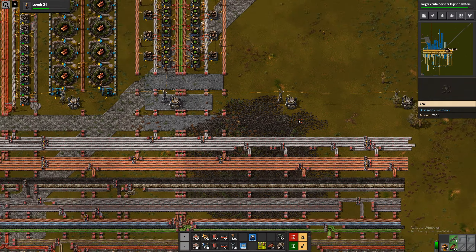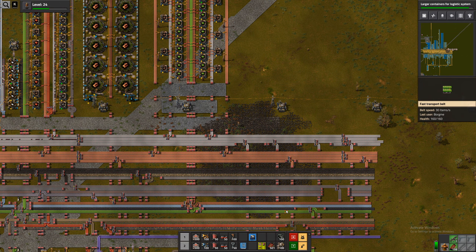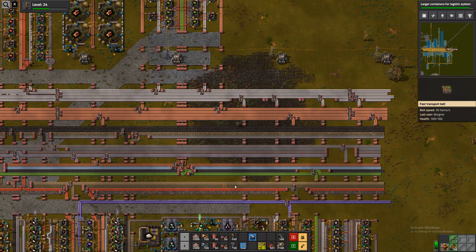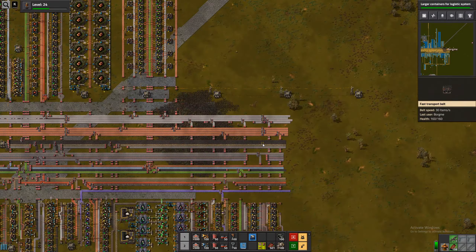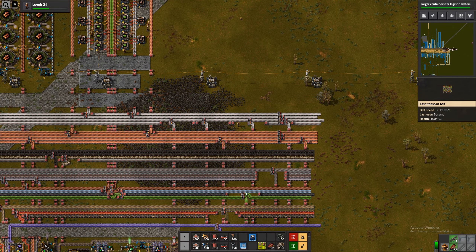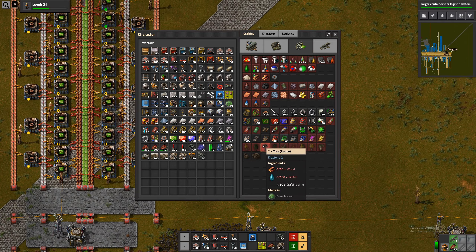Should we make specific production for electronic circuits and electronic components for the red circuits — so not put them on a bus, but just belt them over to the red circuit production? That would ensure full red circuit production at all times, but then we couldn't utilize the green circuits and electronic components for anything else when we're backed up on red circuits. Let's make dedicated production for it, I think.